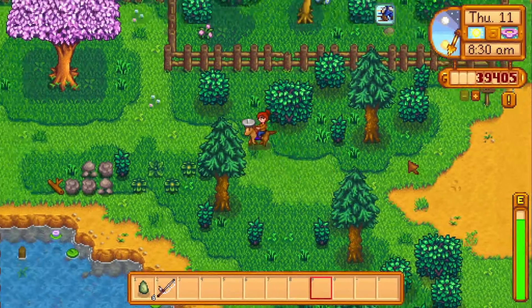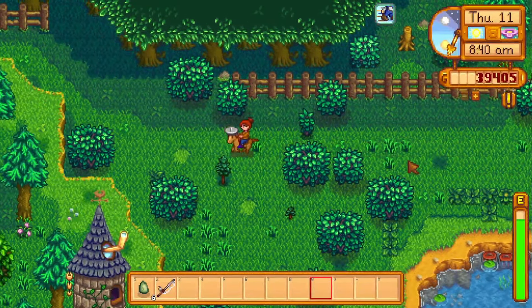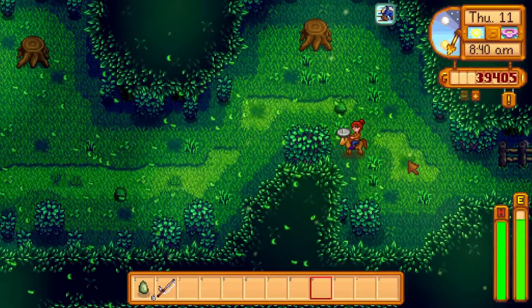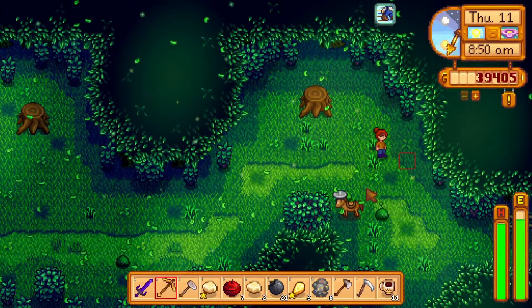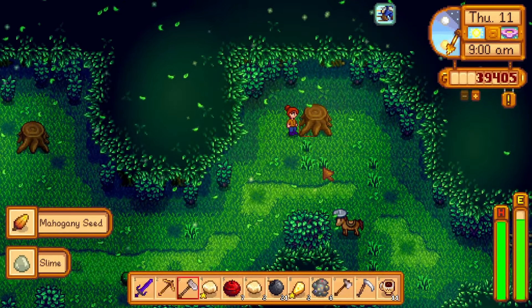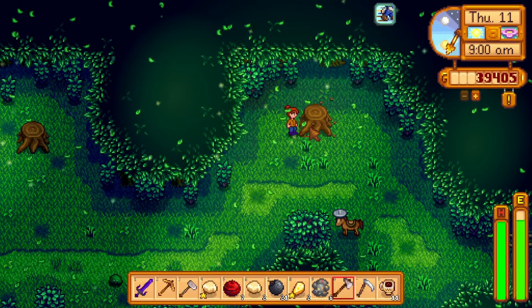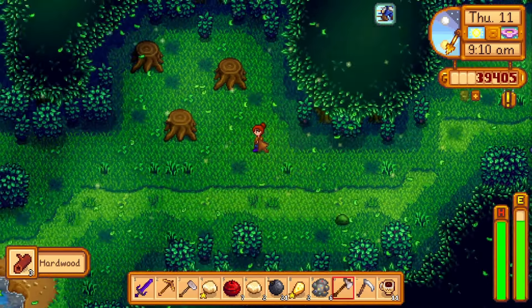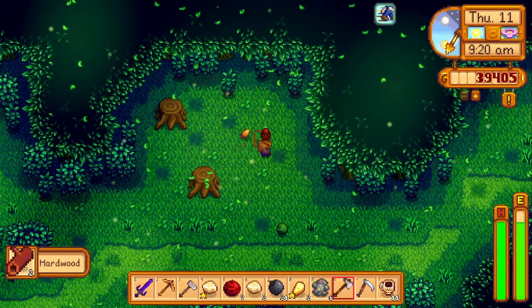So I was thinking about getting an upgrade to the shed right away, but when I looked it up I need like 300-some wood, which I don't have, and quite a bit of stone also. Since I don't have enough kegs to fill a shed yet and I have to wait for some resin to grow, I think I'll put that off a little bit.